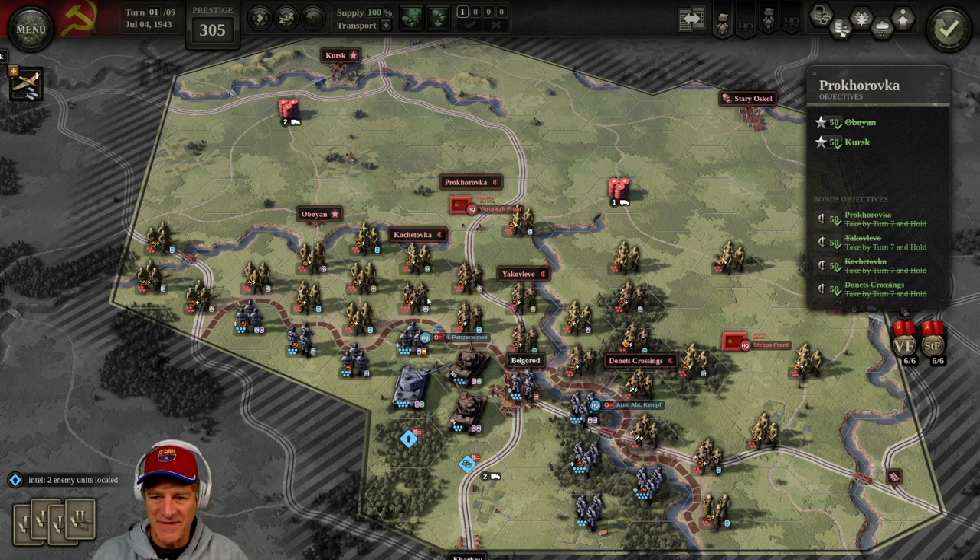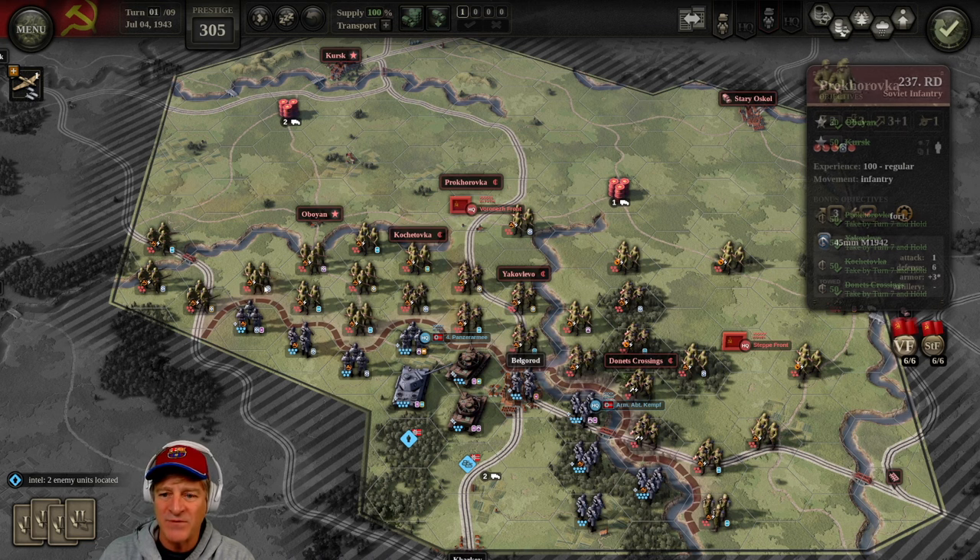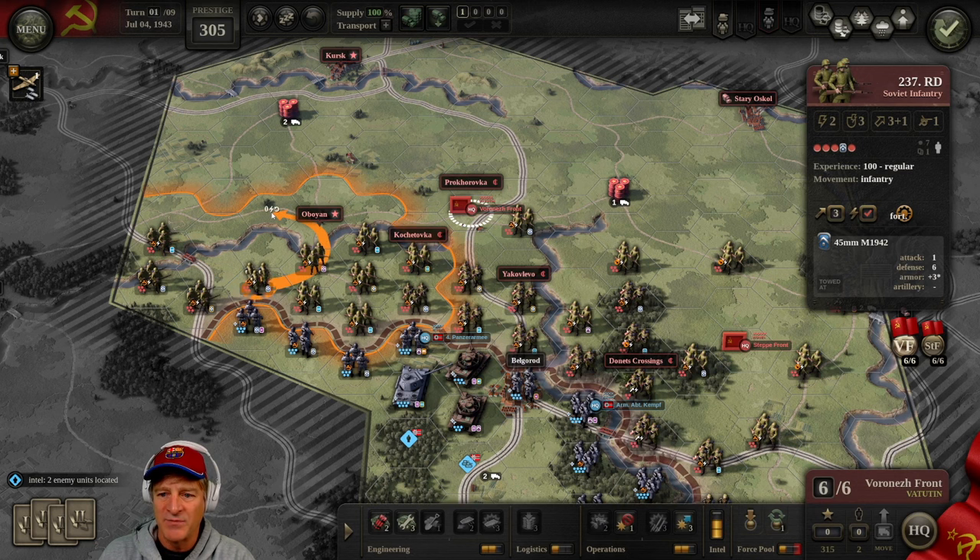Our general strategy is: defend, absorb the initial German offensive, chip off some units, then counterattack from the sides, sweep in behind, cut them off and wipe them out. I'm going to pull units back over the bridge and reposition them behind the river. On Obojan, I'll use the dynamite tool to blow the bridge and take it out of action. I'll leave the other bridge in place as a potential avenue for our own flanking attack later. For now we're conceding Kochetovka and Yakolevo.